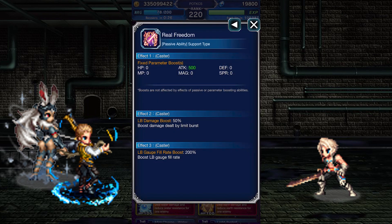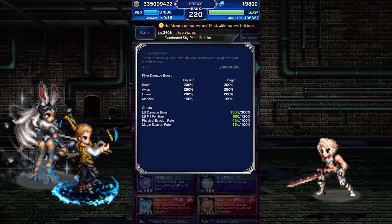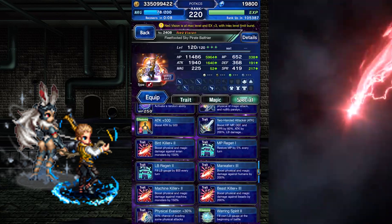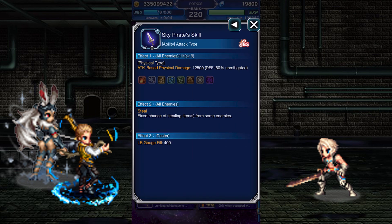Passives: with his Trust Master Reward or Super Trust Master Reward equipped, Balthier gains 500 attack, boosts his LB damage by 50%, and his LB gauge fill rate by 200%. He has 4 strong killers, meets half the maximum boosted LB damage, has strong LB regen, and decent evasion stats. He prefers to carry a single weapon, meaning half the cap on the chain LB. He also has boosted other forms of chaining, and his normal attack has been changed to Sky Pirate's Skill, which chains Bolting Strike, steals, and fills his LB gauge by a small amount.